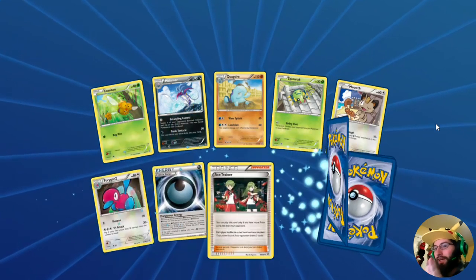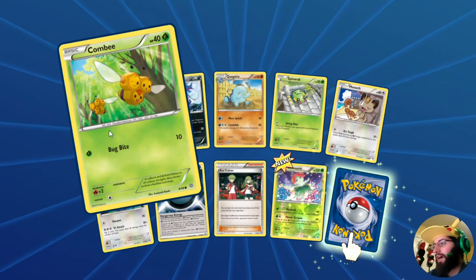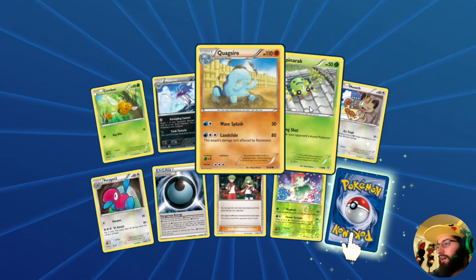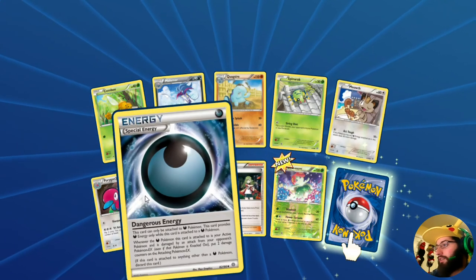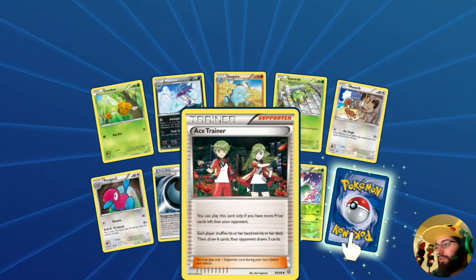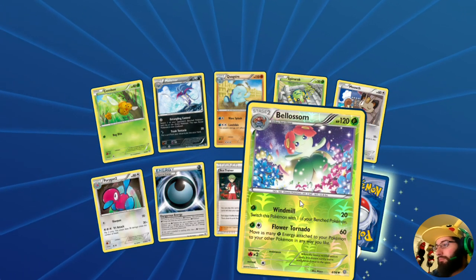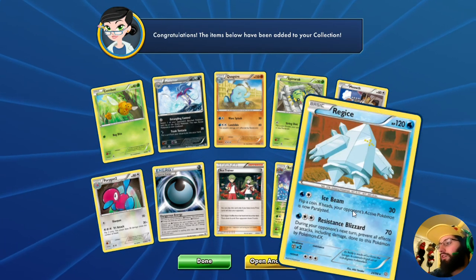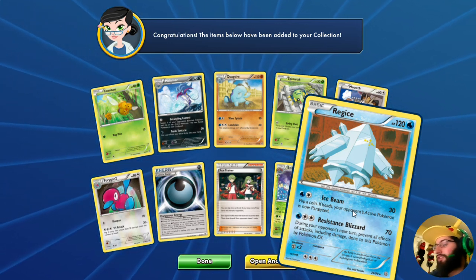We got that Meowth — so we got Combee, Combusken, Melamar, Quagsire, Spinner, Meowth acting a little tough, Porygon 2, a special energy, it's so dangerous — Ace Trainer bell, which is a reverse uncommon.